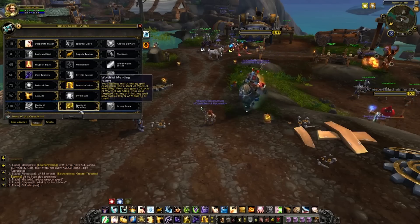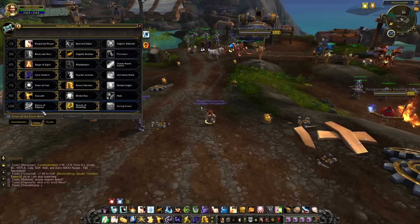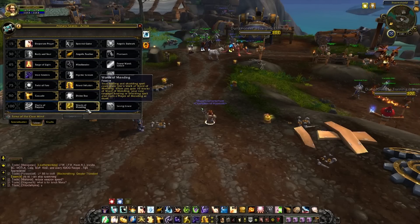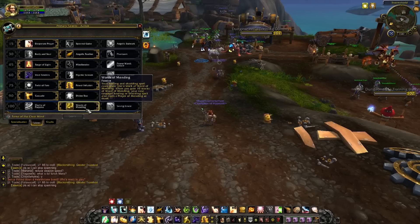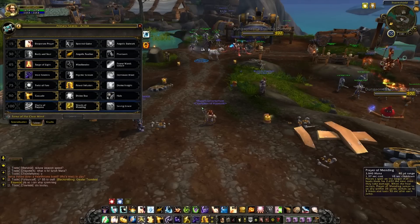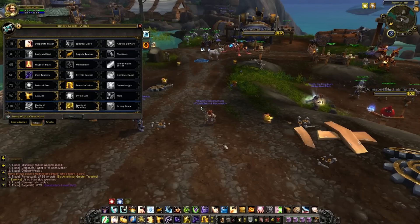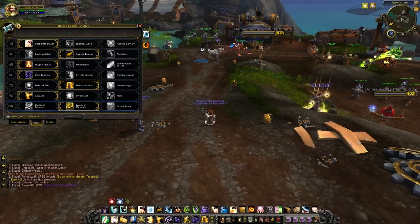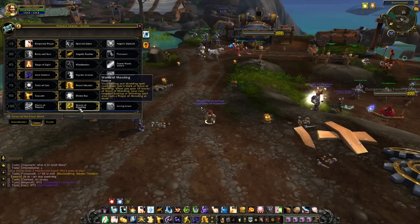For the level 100 tier, Words of Mending is the only option — the other two are way behind right now. What it does is your healing and shielding spell casts grant you a stack of Warding Mending, and when you gain 10 stacks, your next targeted healing or shielding spell also casts a Prayer of Mending on them. Prayer of Mending puts a heal on someone that activates when they take damage and then bounces to another player, so having two of those going around without having to worry about it is really nice.